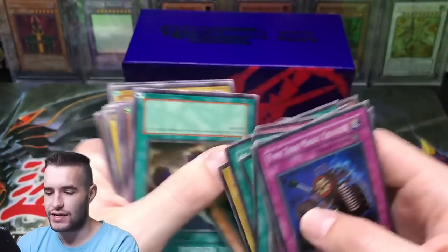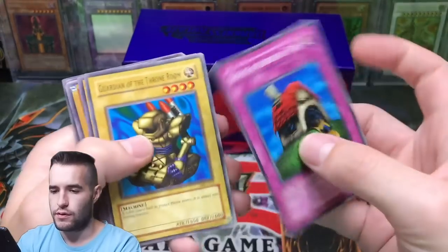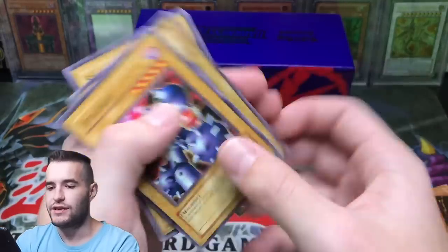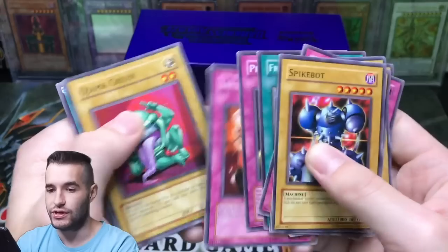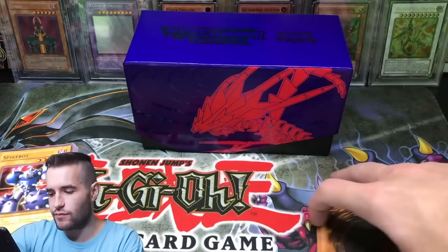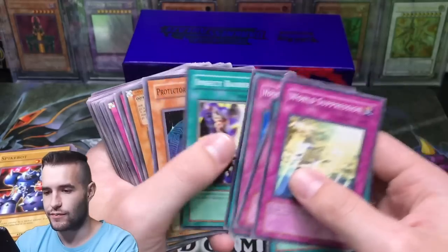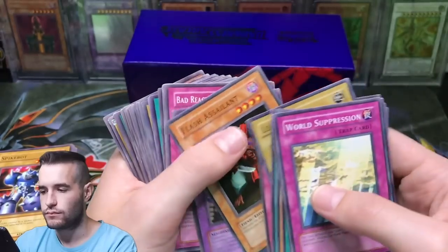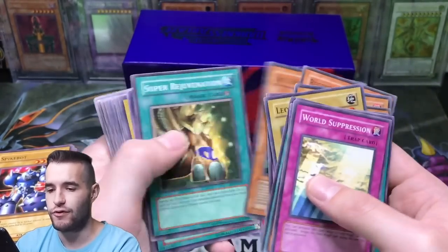Pharaonic Protector — I don't remember that card. Sonic Duck, Jama Green, Ground Collapse. Where's the random Dark Magician Girl from Magician's Force — that would be a nice bulk find. I don't think that's even possible, well it is but not likely. Battle Footballer — yeah, almost time for some football, are you ready? Seven Completed, Share the Pain, Cheerful Coffin.